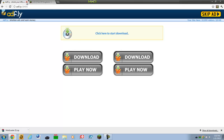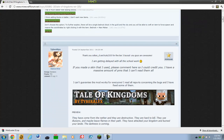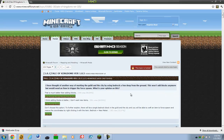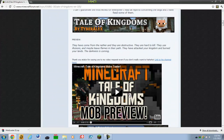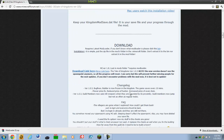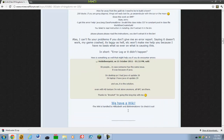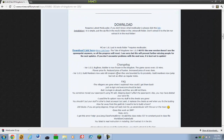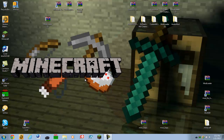Close out of that, we don't need that anymore. Then go to the Tales of Kingdoms page in the forums and scroll down until you see the download link. It's going to bring you to Adfly again — do the same thing. Once you have that downloaded, you can start installing.